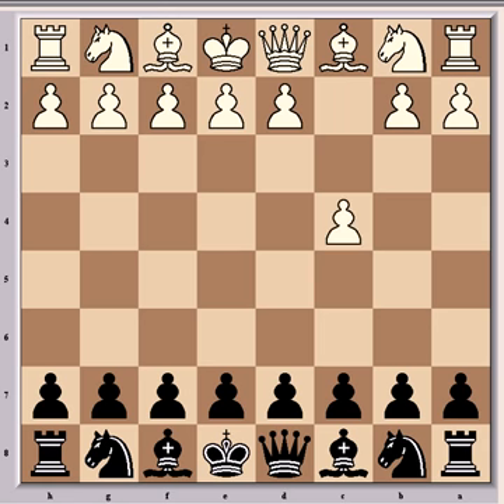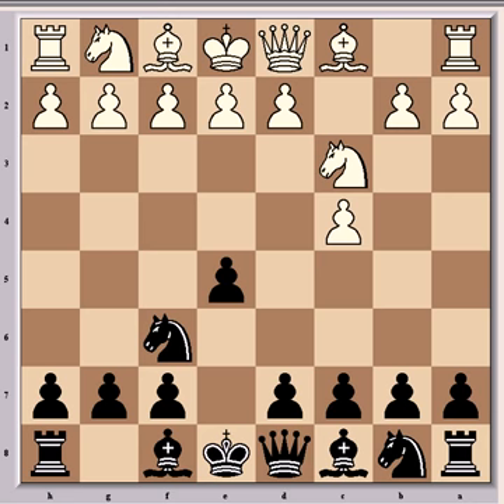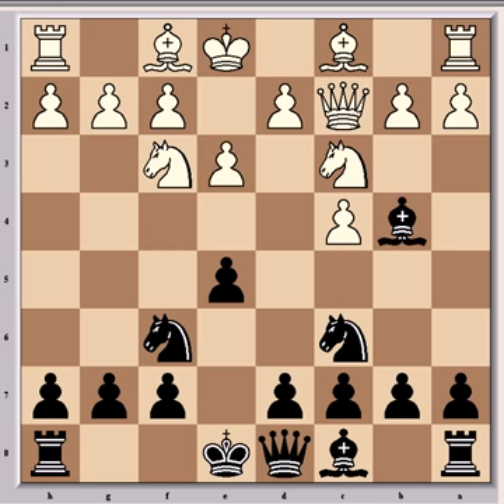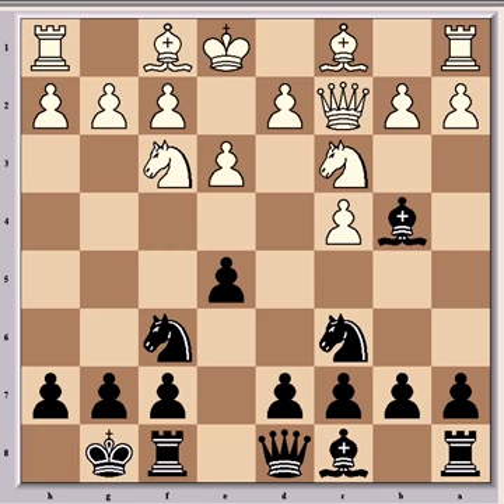He had the white pieces in this game and opened with c4, the English opening, and in particular the four knights variation, after knight f6, knight c3, e5, knight f3, and knight c6. Play then continued with the book line: e3, bishop b4, queen c2, black castling, and now the unusual d3.